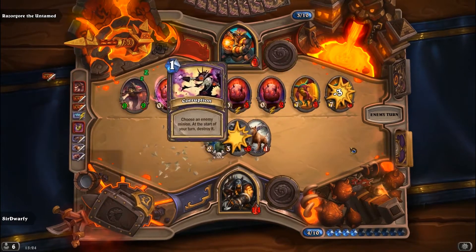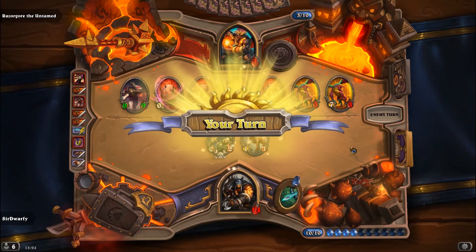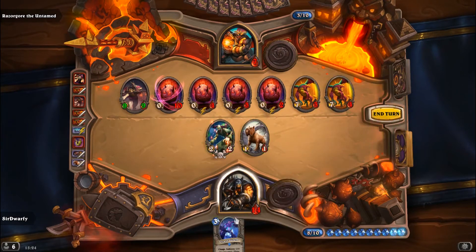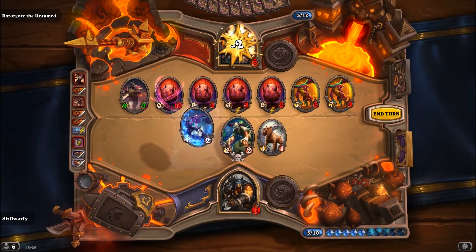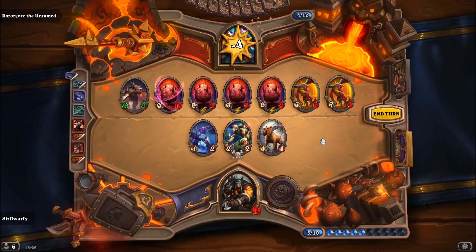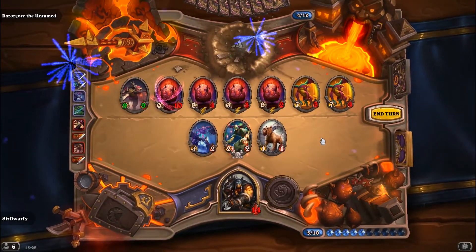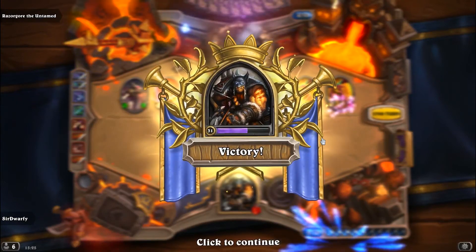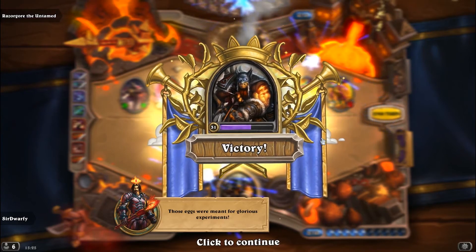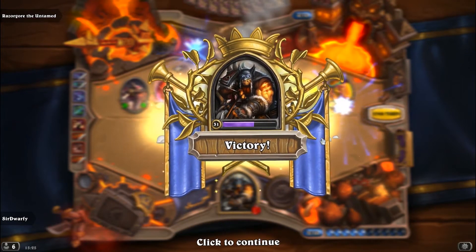Now I don't actually have enough damage here on board - I've got 5 there including my hero power. But thankfully I drew into an Arcane Golem to be able to do that extra little bit of damage. So I had to do this a couple of times - it's a little bit tricky. You need to make sure that you get the proper draw. If you get the 1-drop to start off with, or a couple of 1-drops maybe, then ideal. And also the Ironbeak Owls are really good to draw into as well - if you can silence the eggs, then it means they're not going to hatch into anything no matter how big their health is.